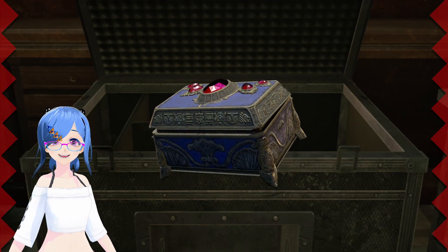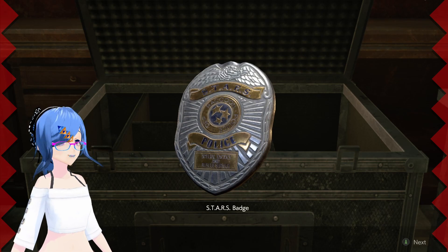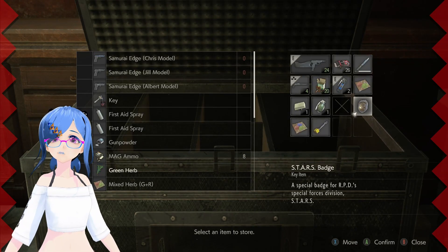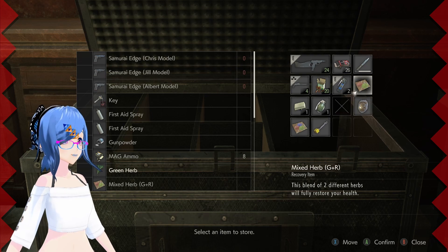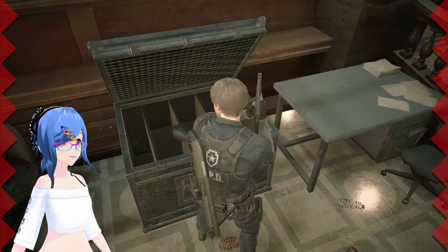Red jewel - gimme gimme! Bind those together which gives me... oh, Stars badge! I want to go up to the Stars office now. Hmm, okay, well I think we're going to do this in a slightly different order. Let's store that while we're here just so I've got a bit more space.